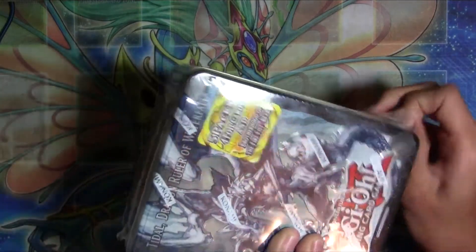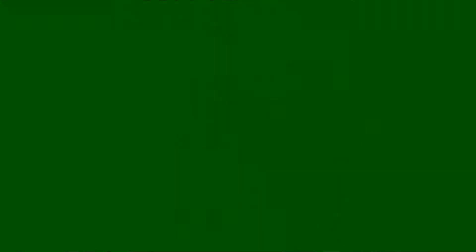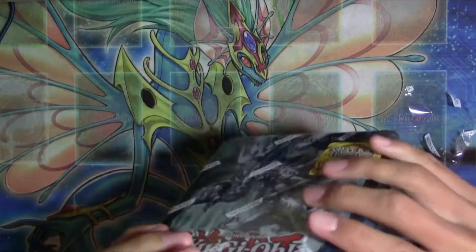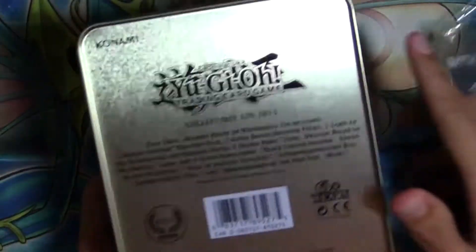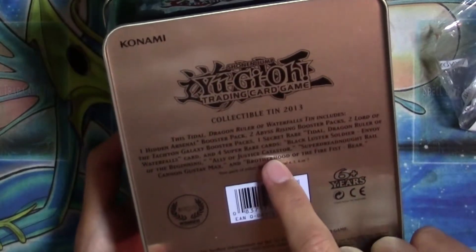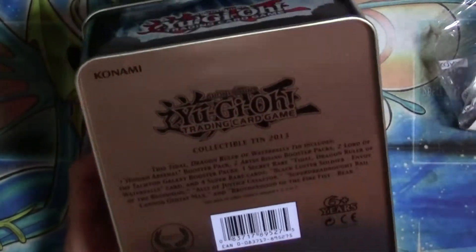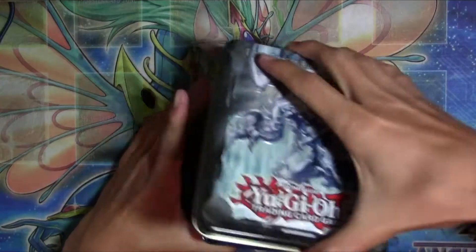I'm really excited for this tin. This is the first of two tins that just came out recently. This is the Tidal Dragon Ruler of Waterfalls tin. That's not really too cool in my opinion, but what's cool is the promo cards. You got the BLS, which a lot of people want, and then we got Catastor, Super Dreadnought Rail Cannon Gustav Max, and Brotherhood of the Fire Fist Bear. So you get all those along with Tidal. Let's go ahead and get this open.